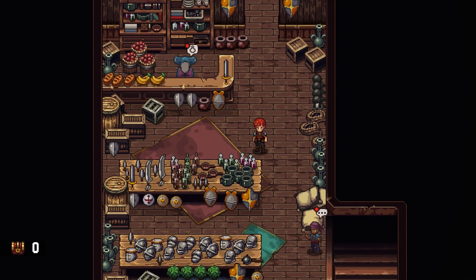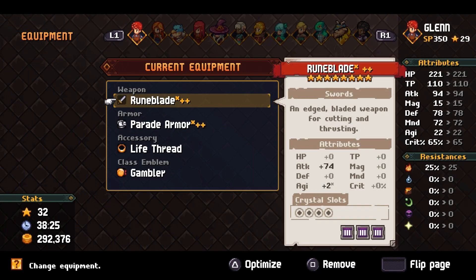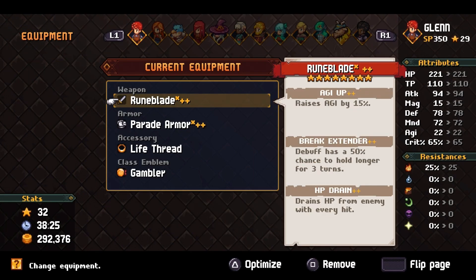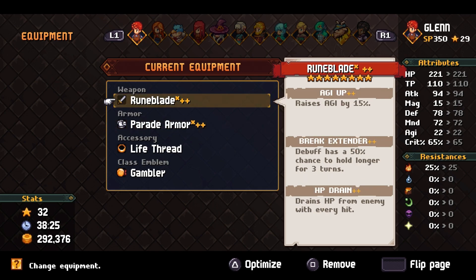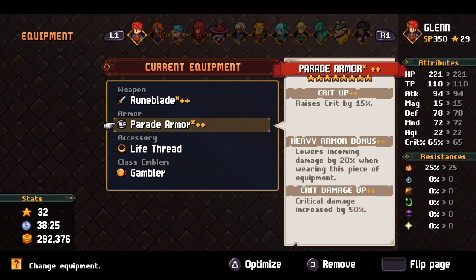Welcome back to this playthrough of Echoes of Grimora Shards. I spent many hours collecting crystals and fusing them, so now we have almost everything I need. For the most part, might have to make some adjustments for the optional bosses. Now we've got Glenn — he's got agility to extend break, HP drain, and armor.